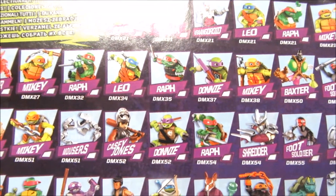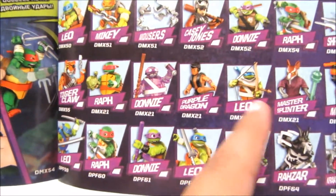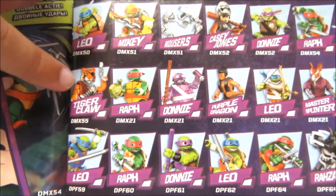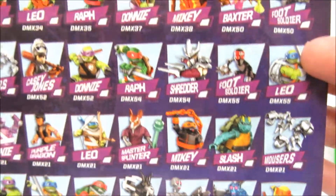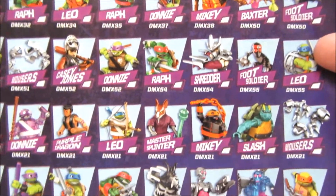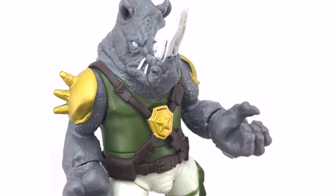Casey Jones with the mask up for a change. We have that. Leo. Ethan wants to get Tiger Claw — right there. And Ethan also wants to get a rhino. Rock Steady. He's not here. Rhino Rock Steady. Really cool.